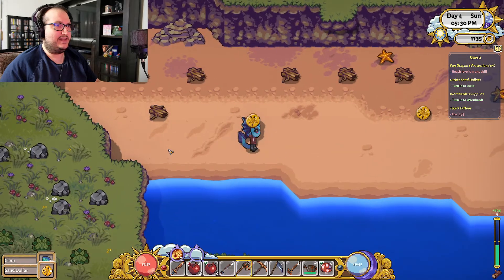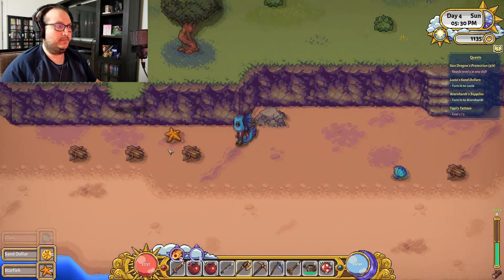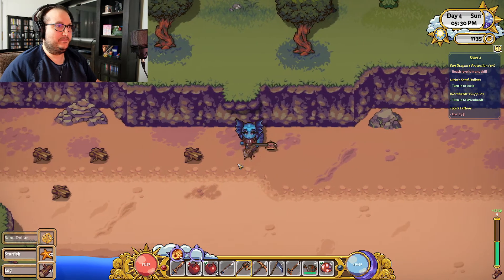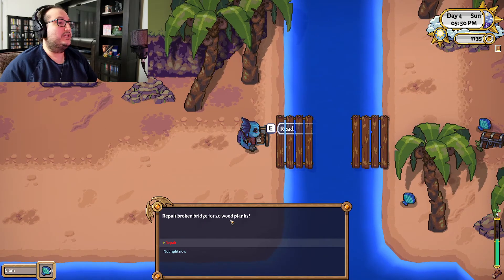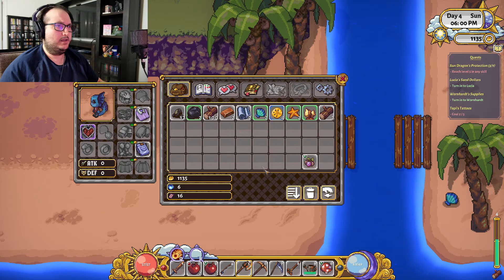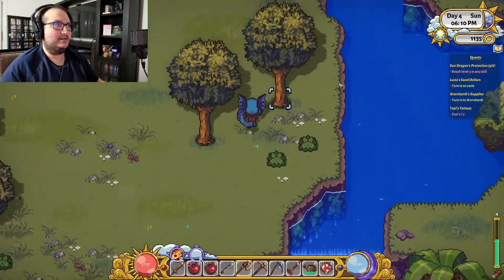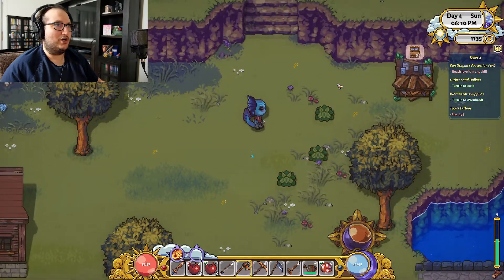There's another sand dollar — that's our third one. Oh, that's free stuff. Repair broken bridge for 20 wood planks — not right now, I don't think I have that many. I don't have any on me. But it would probably be a good idea to repair that at some point. Let's go see how many wood planks we can make with our logs.